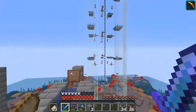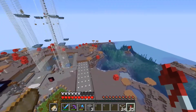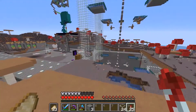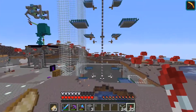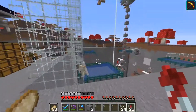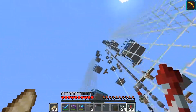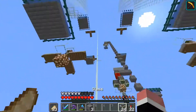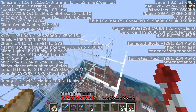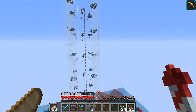So this is our iron farm that we've been working on for probably the last three or four days. Essentially, this is one of Logitech Tech Boy's designs - there'll be a link in the description to his video. We started off with two layers, the rates were cool, giving us enough iron to have a little bit of iron blocks to do a few things. Then we ended up adding all these layers, and this goes all the way up to build height - up to Y=255, so we are pretty much at build height.